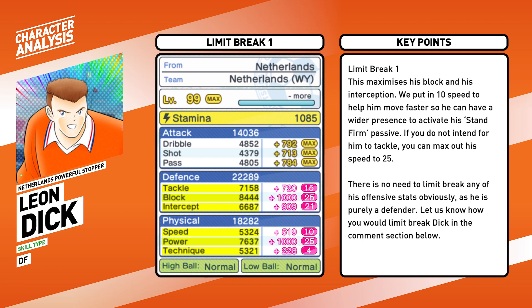For Dijk's limit break, we suggest 25 block and power, 15 tackle, 10 speed, 21 intercept, and 4 technique. This maximizes his block and interception capabilities. We put in 10 speed to help him move faster so that he can have a wider presence to activate his Stand Firm passive. If you do not intend him to tackle, you can max out his speed to 25.